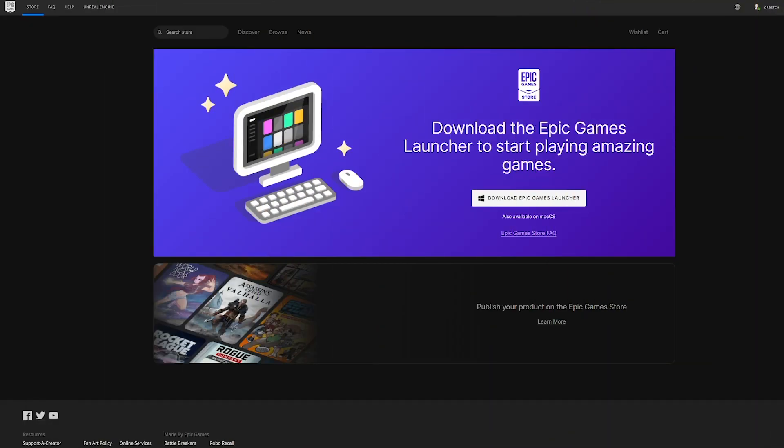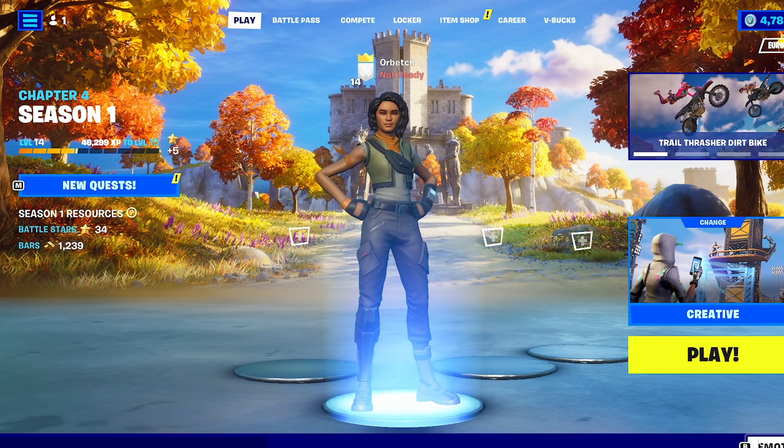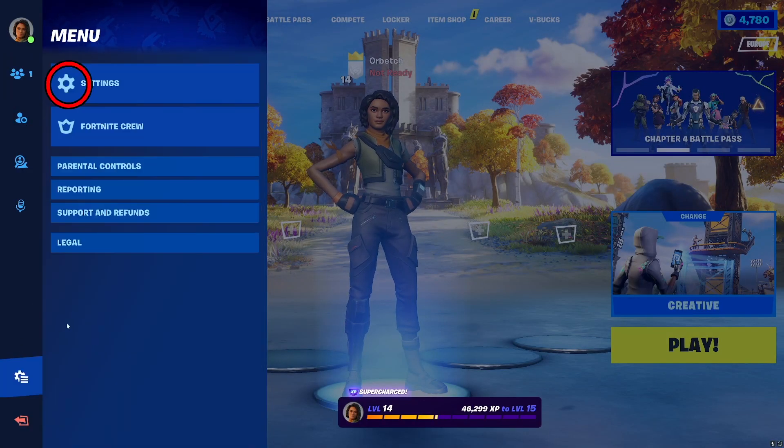To install Fortnite, you'll need to install the Epic Game Launcher if you're on PC, or install the game directly if you're on console. Once launched, you'll need to set up a few things before queuing into your very first Fortnite game.